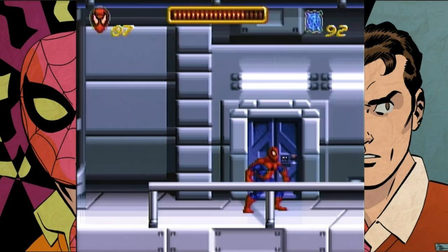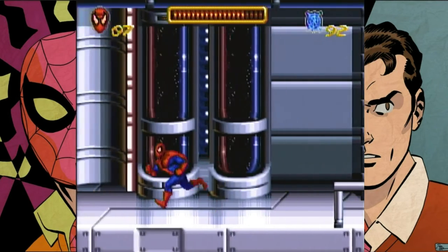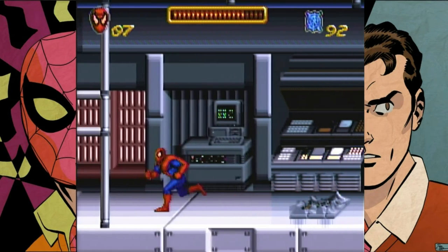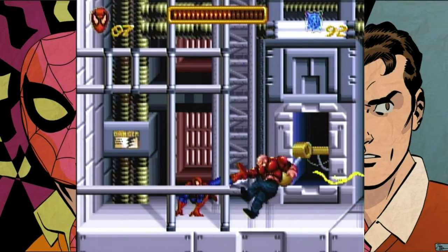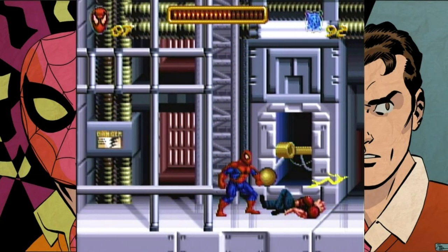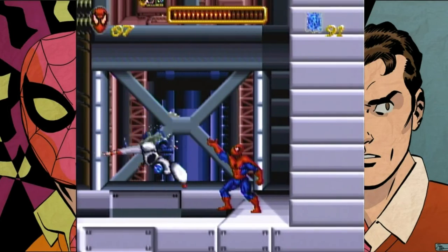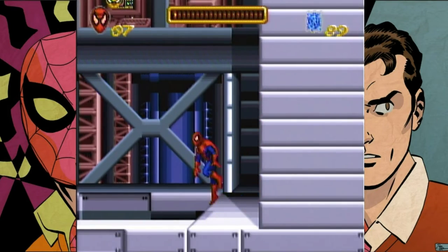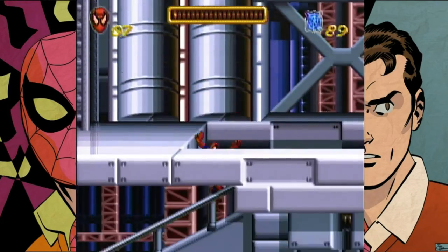Look at Spider-Man's eyes — they should've been flashing there. Spider-Man has spider sense, which is how you're supposed to detect hidden explosions. His eyes will flash when you're near them. It's kind of too subtle to notice normally. There's a life up there but you can't get it from here — no way to get that.